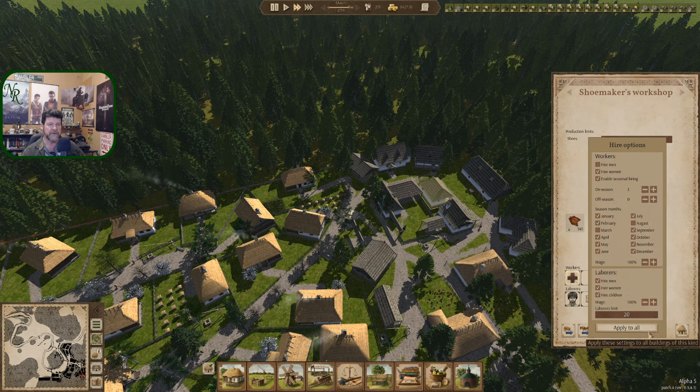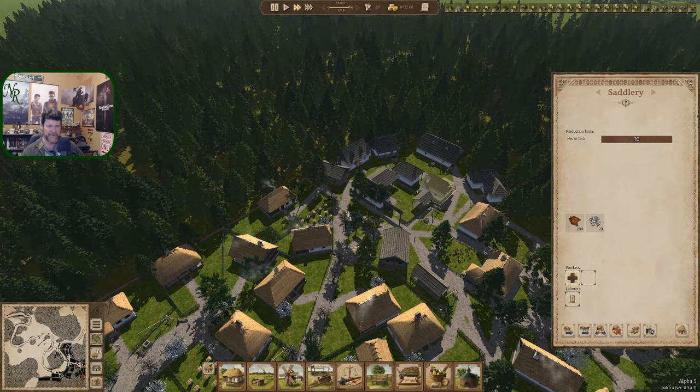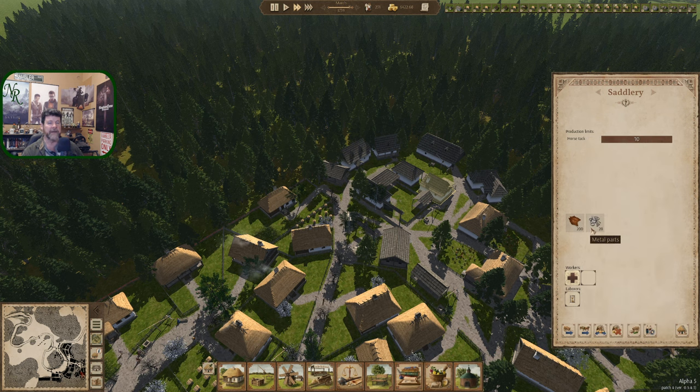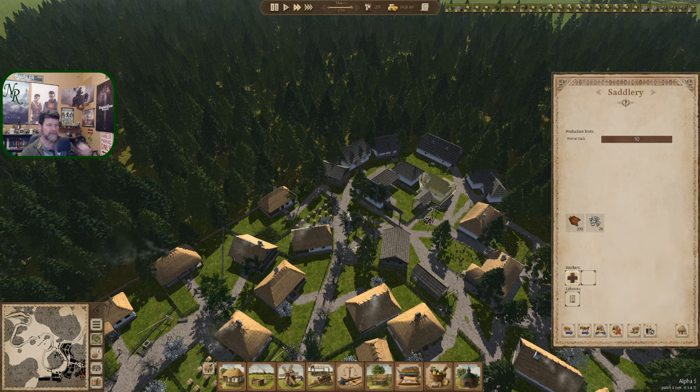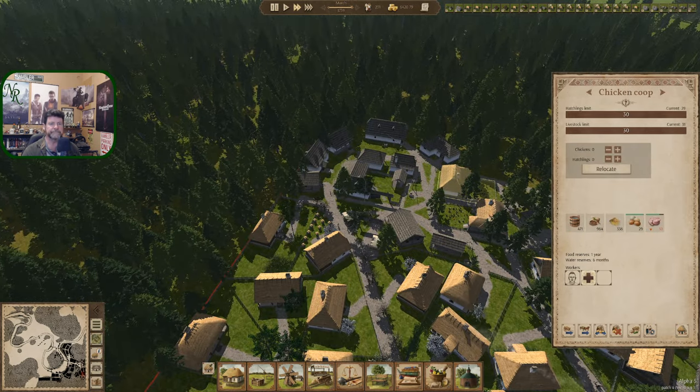They work most of the year — two people. The salary isn't really doing much with just one person working here and there, and you have metal parts, which is probably not to our advantage right now. Let's keep you at 20 metal parts and 250 leather — let the leather predominantly go to the shoemaker.